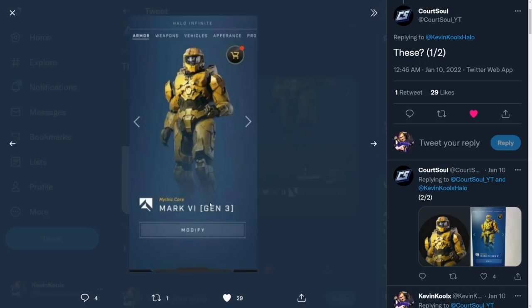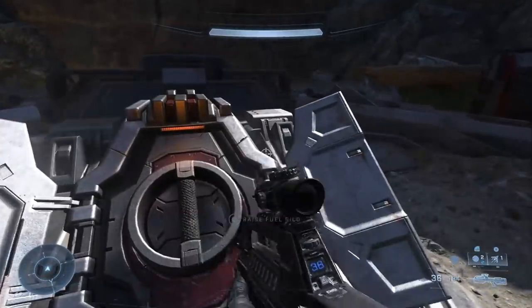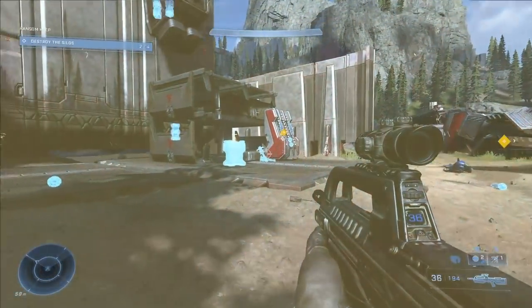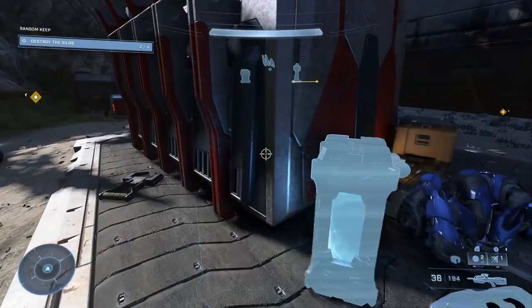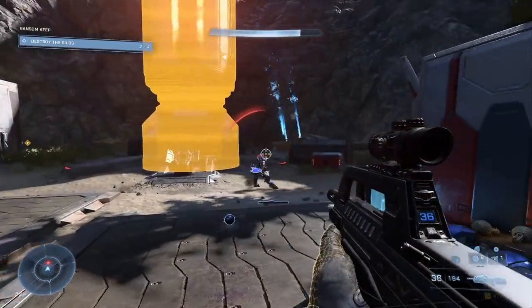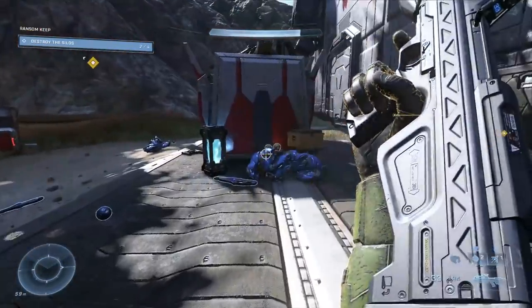This is definitely a Master Chief armor core — it's a Mark 6 Gen 3, which is exactly the armor set that the Master Chief has within Halo Infinite. Now, all this certainly could just be placeholder material they didn't want to show yet because it'd be a bit of a leak. Though I totally feel it would be possible to have Master Chief's armor set within the game. I'd say it looks good for a Master Chief armor set to come into Halo Infinite's multiplayer.